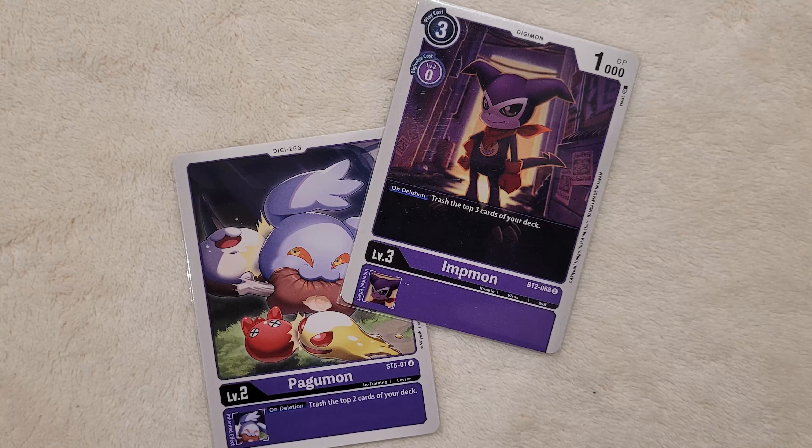The BT6 Impmon is really good in the mid and late game because it can recur your Beelzemons back from the trash. Keep in mind, you can't grab Blast Mode because Blast Mode does not have Seven Great Demon Lords or Three Musketeers in its traits. I keep this at three copies because having four is a bit too much, but we see it consistently enough to grab the cards we need for later plays.